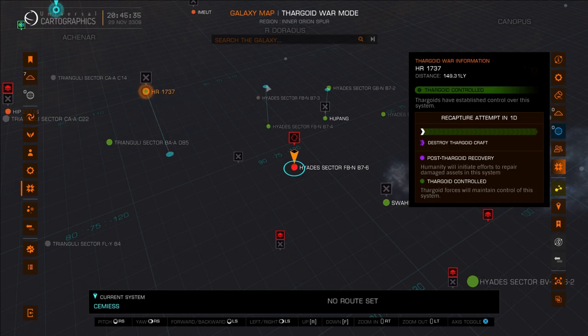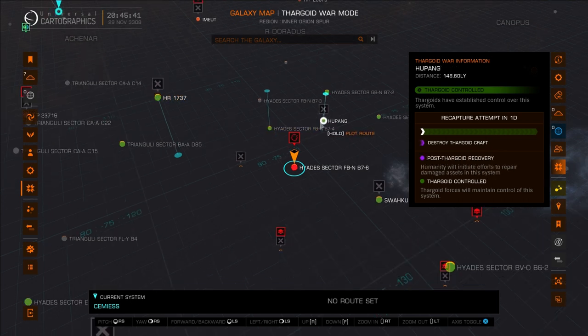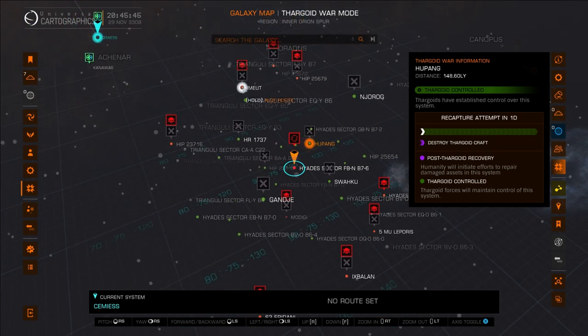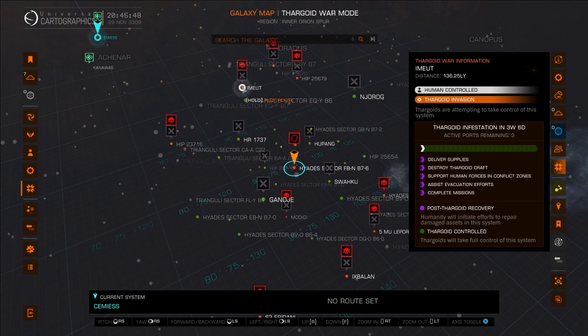I thought we should go right to the heart of a Maelstrom. For those that don't know, it's basically the arrival area for the Thargoids. The Thargoids arrived and the whole area has been taken over. If you look at the galaxy map I've got up in front of you, you'll see all the red icons showing that it's Thargoid controlled, and they're going around taking over systems.